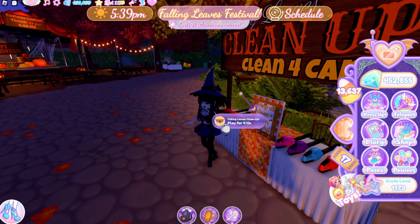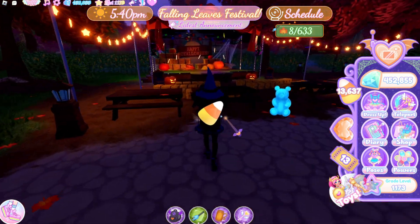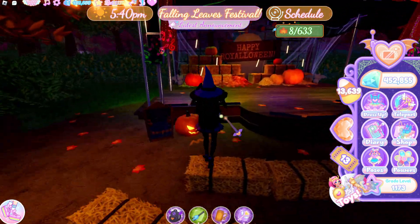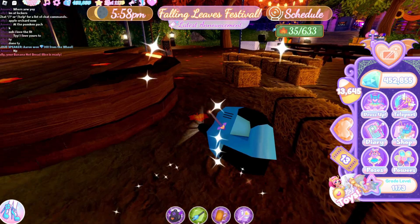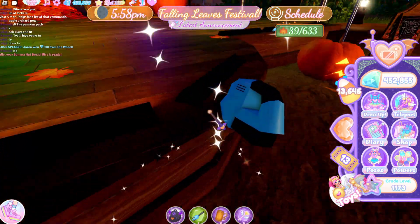The second minigame is Vacuuming, which costs 4 tickets but gives up to 200 candy. You run around and vacuum up the leaves that have fallen from the trees. There are usually about 600 to 700 leaves.